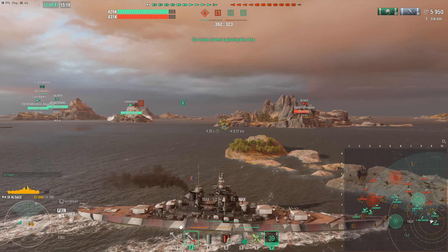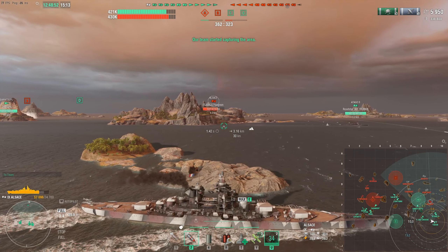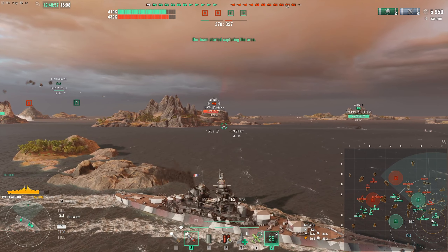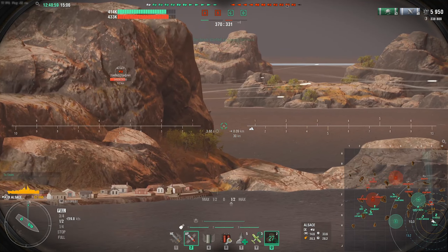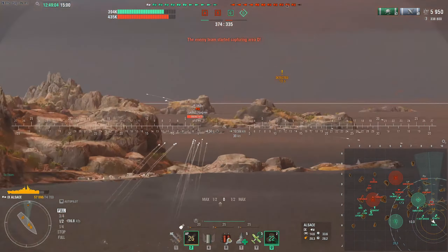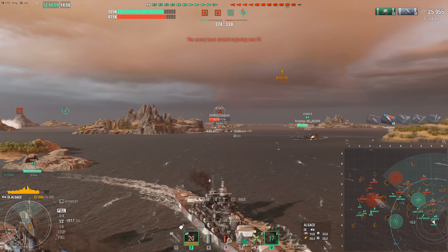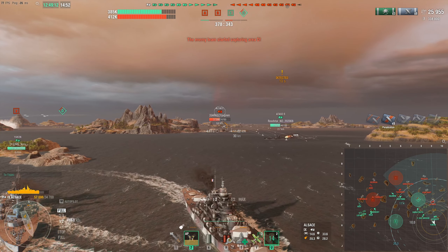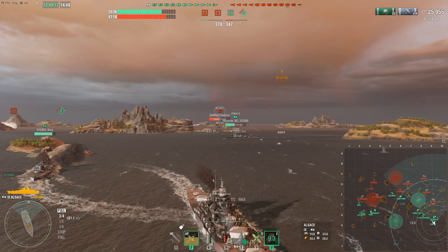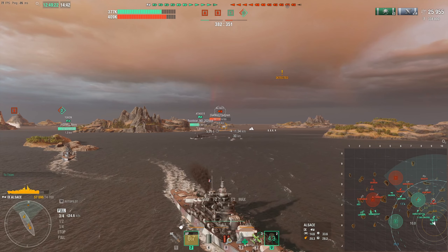We've already popped the speed boost quite a while ago and we're just trying to work our way out towards the flank. The Targo B is taking secondary fire from the Alsace again, however looking at the minimap we can see this Alsace is going to give us a massive broadside. Six pens, 20k damage in a single salvo — yeah, that's quite nasty. Unfortunately we're not going to be getting any citadels with these low-calibre guns, especially against French turtleback, but getting full pens is always awesome.